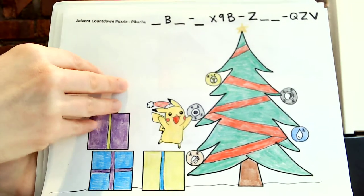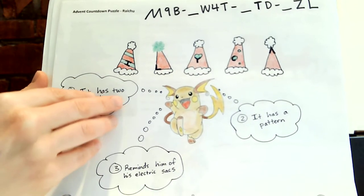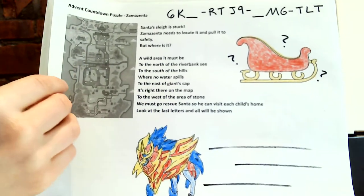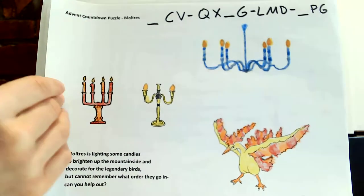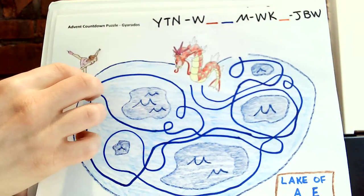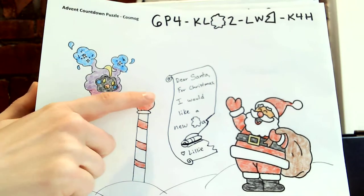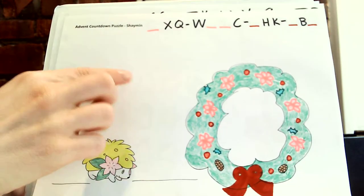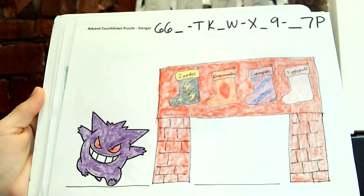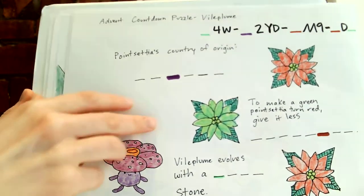Muk with the presents. Pikachu with the ornaments. Clefairy with some notes. Raichu with some Santa hats. Zamazenta with a map, delivering packages in the sleigh. Moltres with some candles. Togedemaru and a snowball fight. Gyarados and the lake with some ice skating. Cosmog making some letter deliveries to Santa at the North Pole. Shaman and a holiday wreath. Vulpix and some Christmas cookies. Gengar and some stockings.